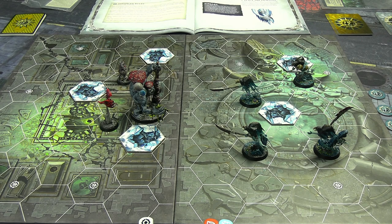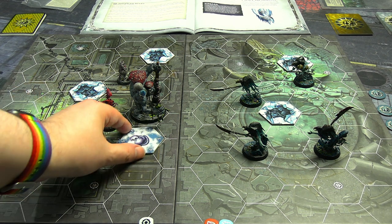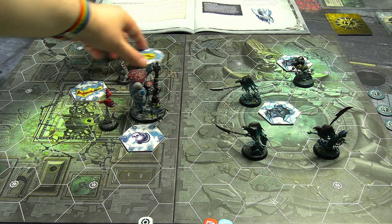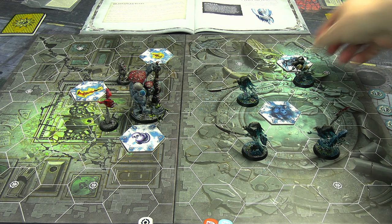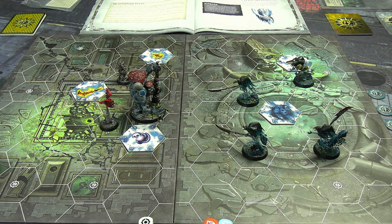Here we are with everyone deployed and ready to go. It will be Molag's Mob taking first activation in the first of three rounds. Flipping over for the camera: we have three objectives in Molag's part - five, four, and three - and then one and two over for Drepper's Wraith Creepers. With that, let's jump into round one.